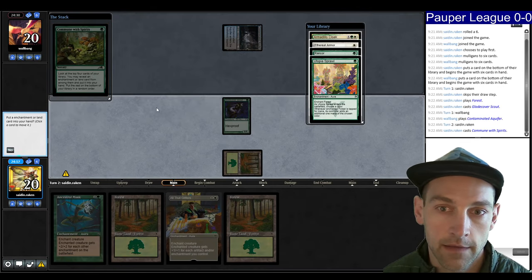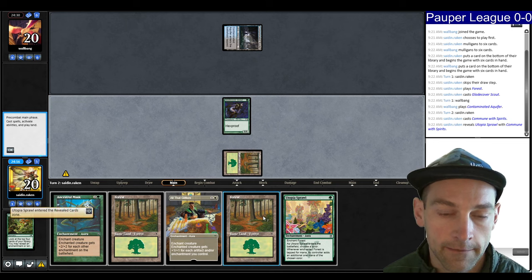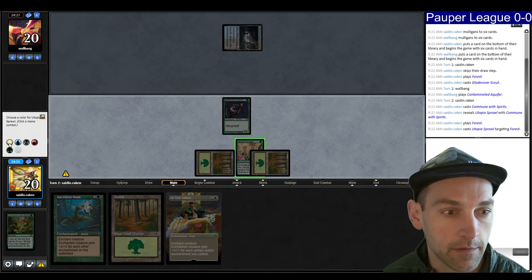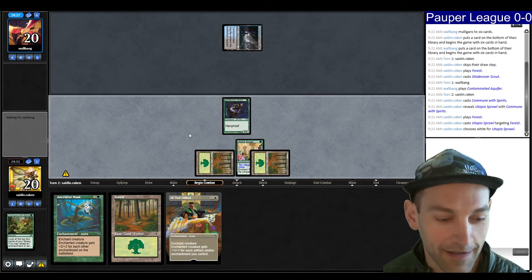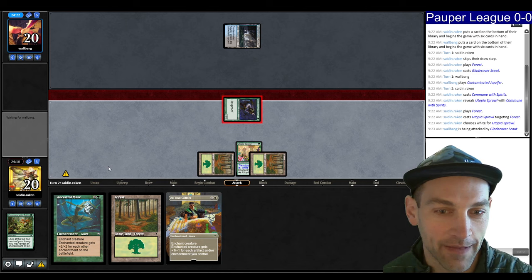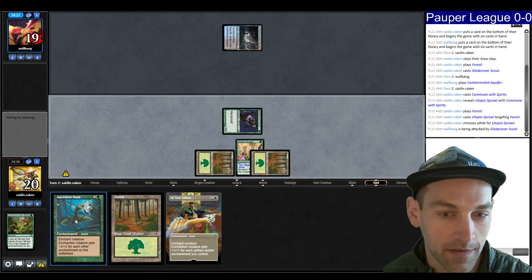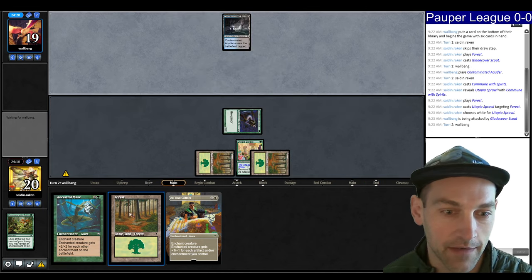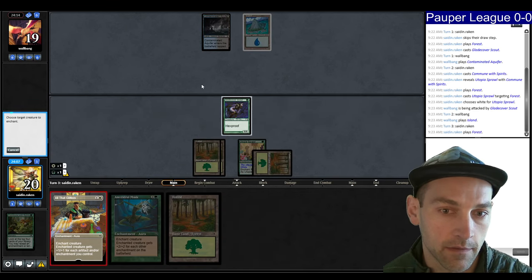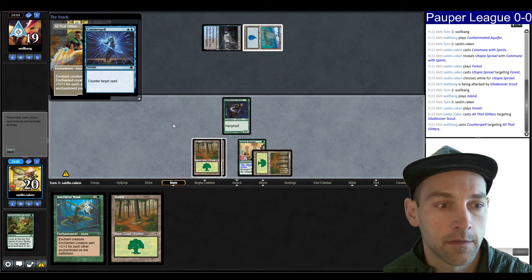I almost clicked blue — that was a close one, almost threw the entire game. From here we have Glitters or Mask: Mask is plus two right now, Glitters is plus two right now. If we play Glitters it plays around Spell Pierce. They have a Counterspell. We'll get in for one.